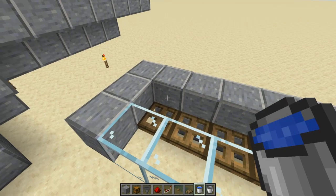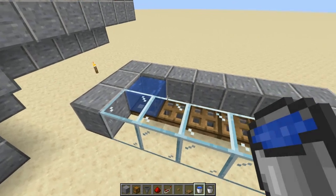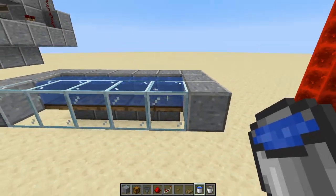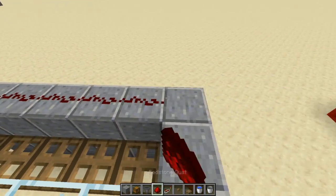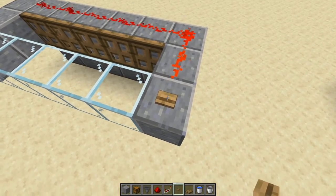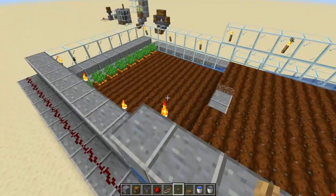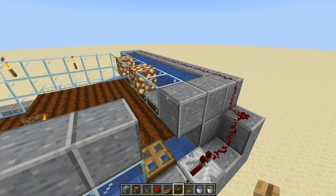When waterlogged blocks were added around 1.14, you can place water inside a block with trap doors and it stays. Before that update it would not work the same way. When you put all the water in and activate the redstone dust, the trap doors open on that single tick of power, releasing all the water down like that.